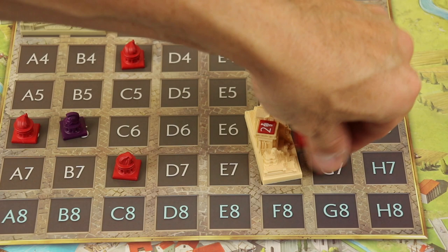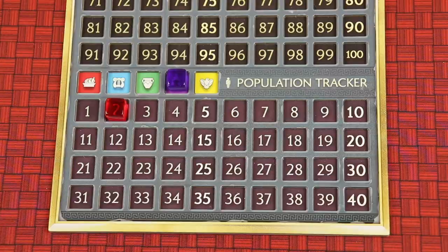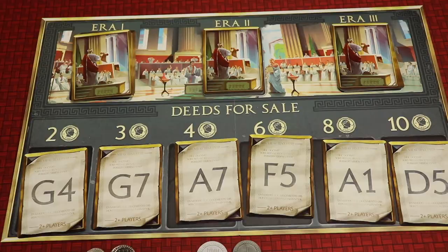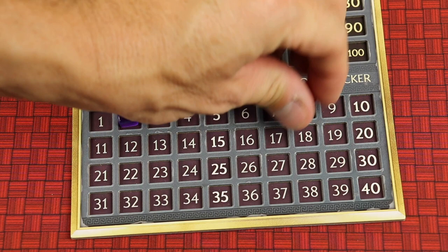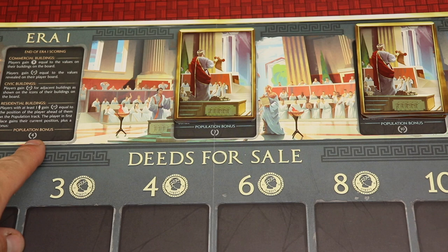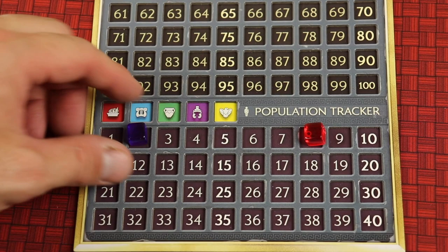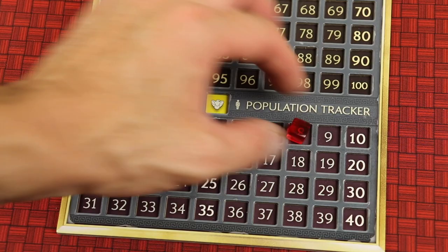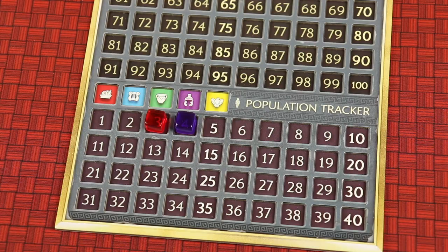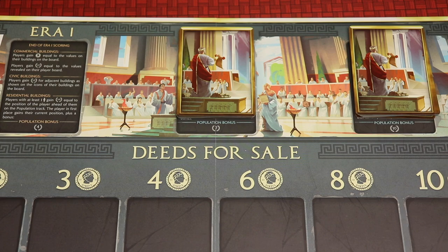Maybe you build a building that has to do with population — like this would raise our population by two. That's tracked on a board here, as well as your points just above. This is important because as players buy cards, the deck dwindles down, and once all the cards have come out and been bought, that's the end of the first era. You score based on your population. The leader gets as many points as where they're at, plus a bonus if they're in the lead — four points in the first era, seven, and ten in the third era. The player behind them gets however many points the person in front of them has. You only want to beat somebody by a little bit, because you're giving up a lot of points to others. It's a very heavily contested track, with 21 bonus points in total.